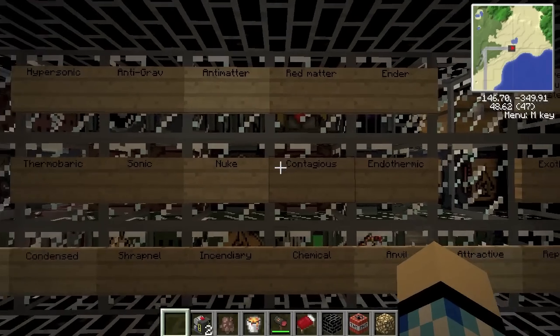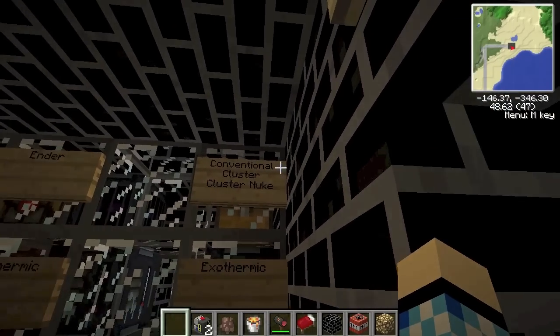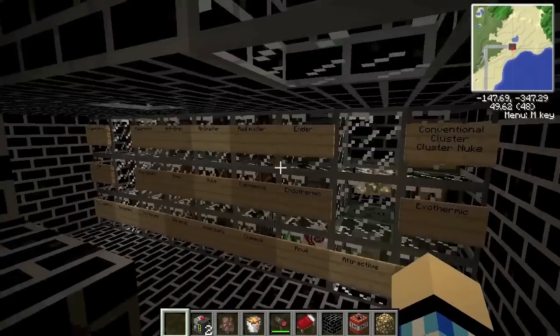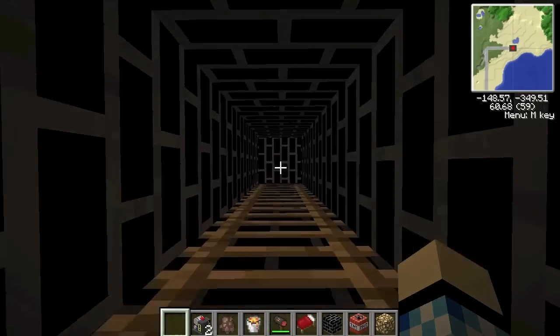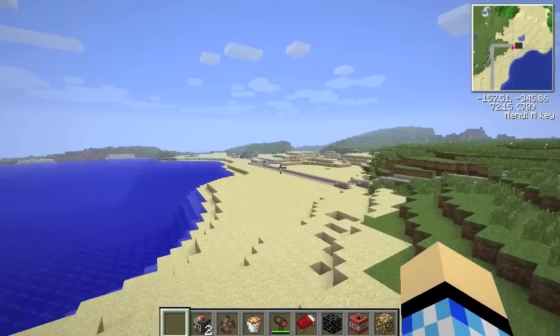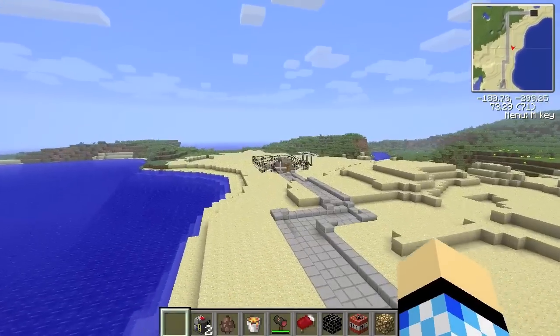Now that I've told you all of that, we're going to be testing the conventional missile in this episode. Usually you get to choose what missile I fire first, so put your choice in the comments and I'll pick from the most popular. I will exclude the red matter and anti-matter bombs for now, just because they destroy the world too much, but I will do those eventually.